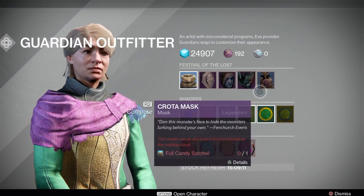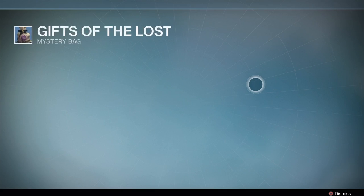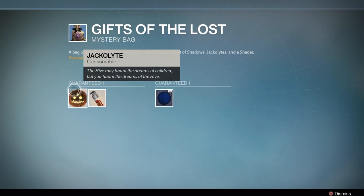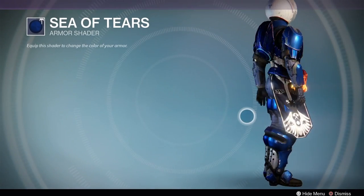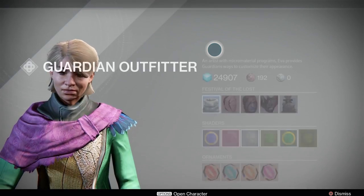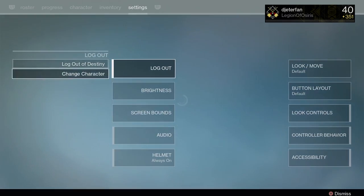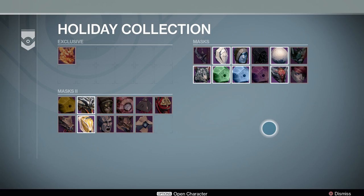Now if you do want to unlock some more masks or get some more Festival of the Lost Treasures, all you have to do is swap characters and run the two quest lines again. Now it is a little bit of a grind, but it is definitely worth it, as you will be getting Festival of the Lost Treasures which give you pretty exclusive items and consumables. You also have a chance at getting the Burning Fox mask without having to pay real money for silver, which is pretty awesome if you just end up running the quest three times.